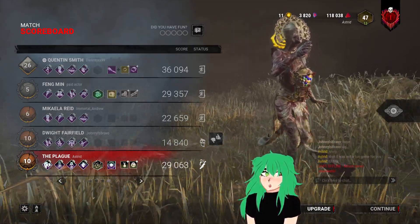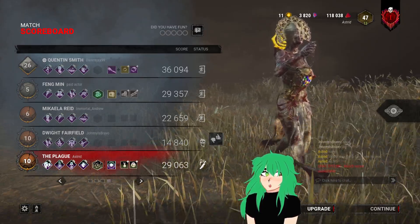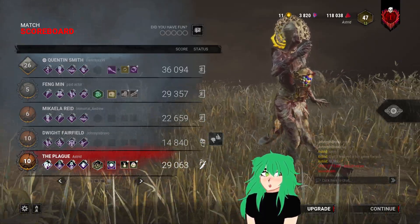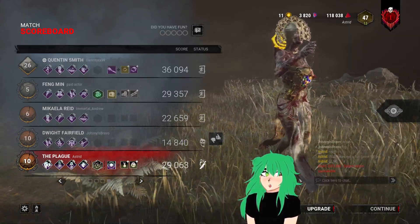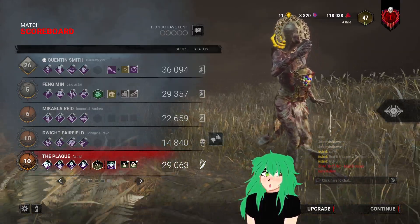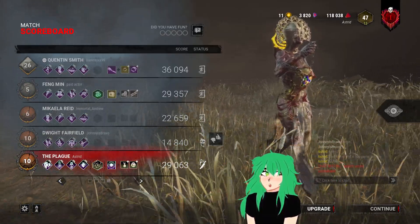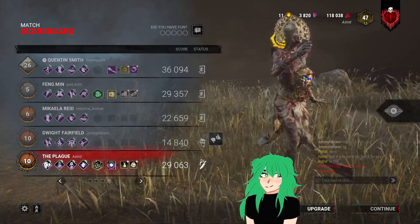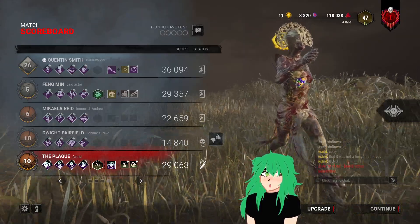At this point I'm only at one generator done and only have about four hooks, so I'm losing generators left and right but it's no big deal. After scourge hooking Quentin, Pain Resonance tells me the next close-to-done generator is at the killer shack — and sure enough, Dwight is at the killer shack.